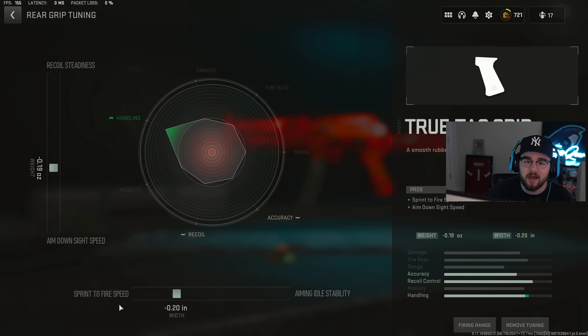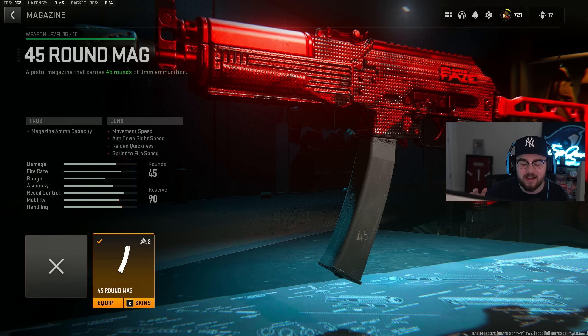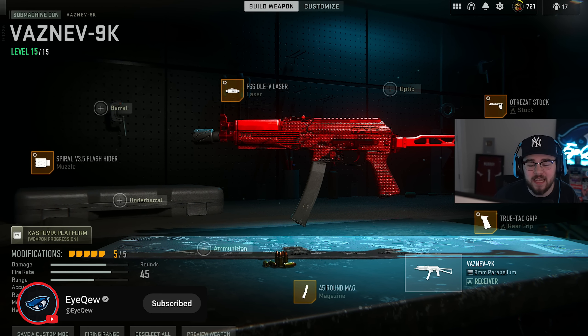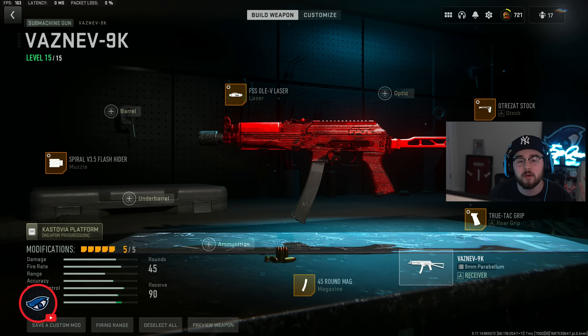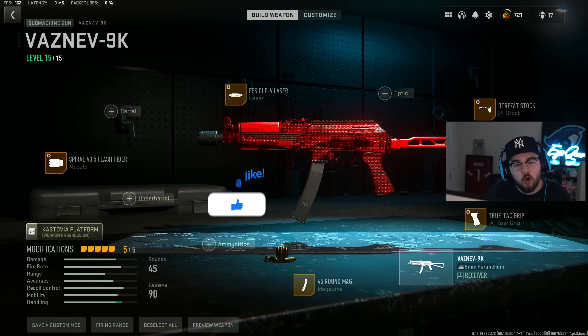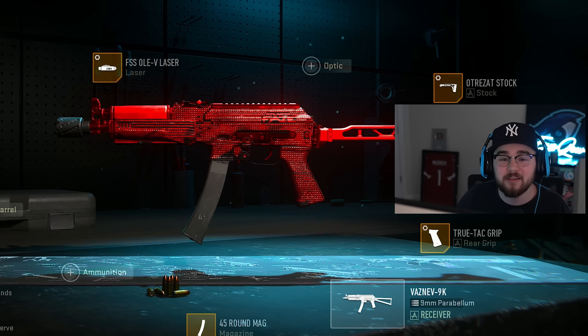Rear grip tuning: negative 0.19 for ADS speed and negative 0.20 for sprint-to-fire speed. For the last attachment we have the 45 round mag — the only mag option on the Vasnm — making sure you can beam an entire four-stack if needed. That's my full build for the Vasnm 9K, my loadout number two and one of my favorite guns in the entire game.